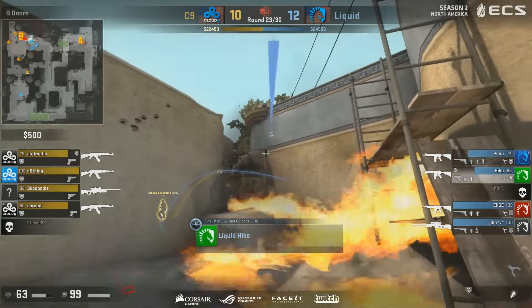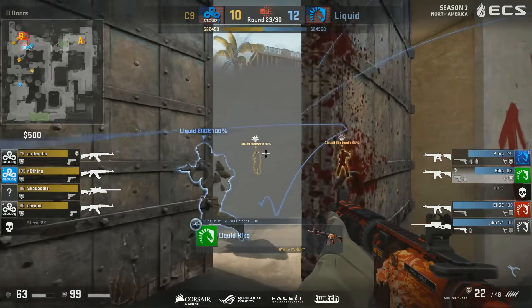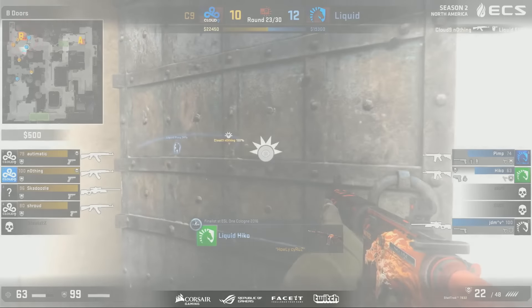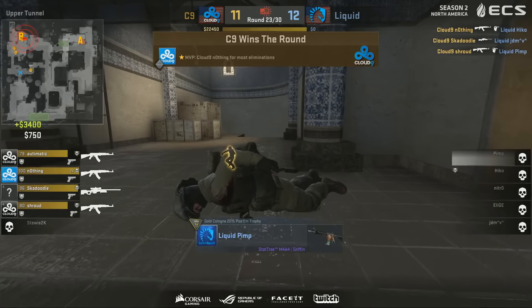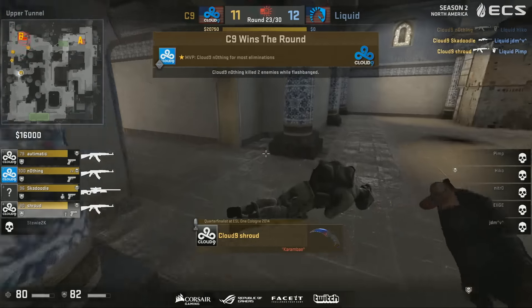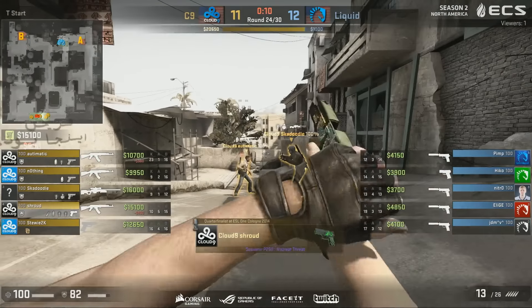That's going to be tossed out, and I can see Hiko tossing in his grenades as well. And in they go, storming through. They have a smoke grenade to cover them through the double doors. And nothing — Skadoodle and Shroud are going to lock it down. One round away now from tying things up, and Liquid look desperate. Cloud9 have won seven rounds in a row.